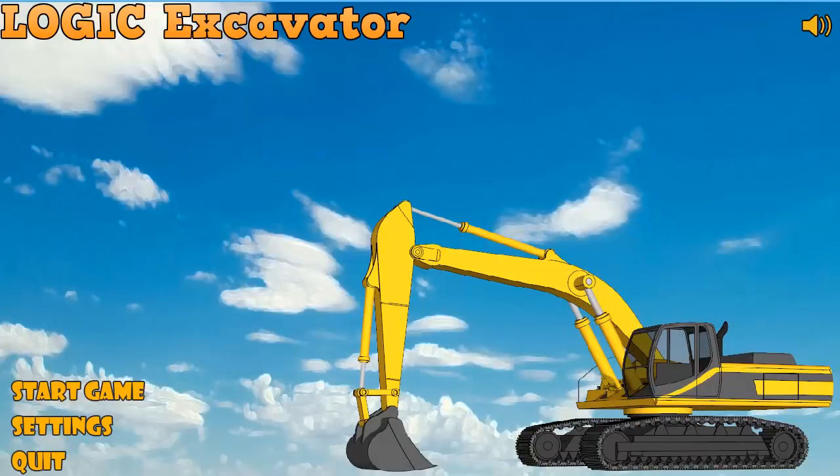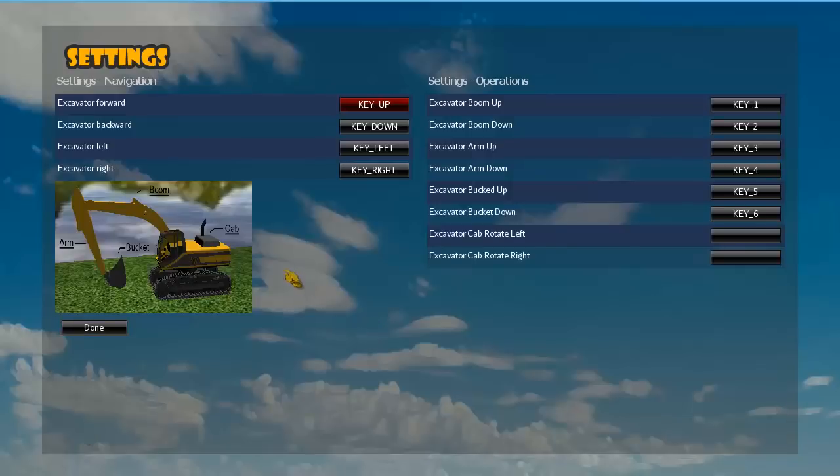As you might have guessed already, the game's main character is actually an excavator that you're driving around. The idea is that you're going to catch wrenches that are placed all around the map — placed hard to find, and some of them are even hard to get to. So you have to use the whole excavator to catch those wrenches using the boom, the arm, stretching it out and reaching difficult places. I'm going to go back to the settings and enable the cab rotation.